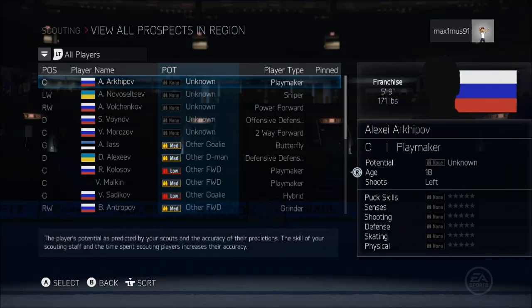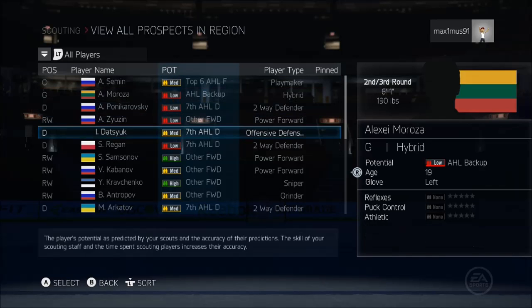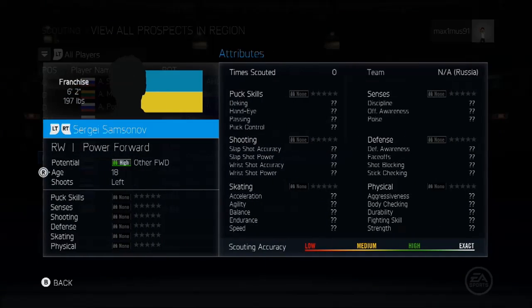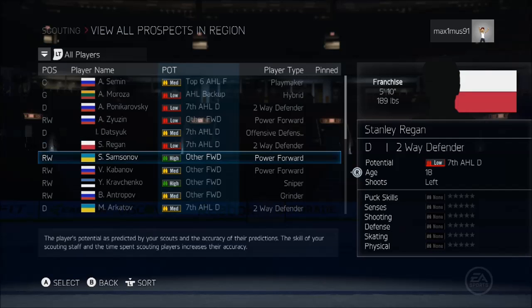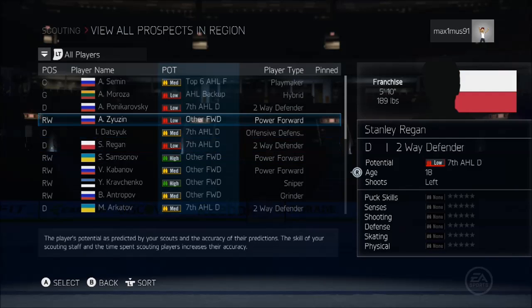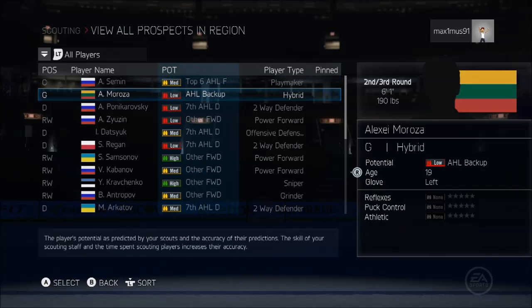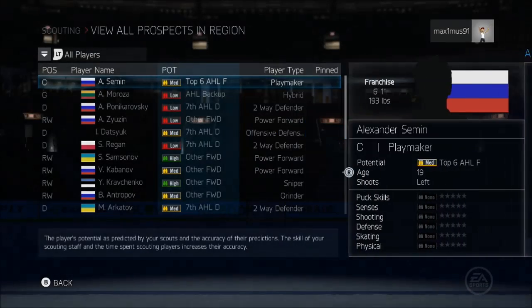Sort by potential. Alright, top six. Alright, so didn't scout anything yet. Even though it says high — power forward potential high, I guess. And then it says top six AHL forward.